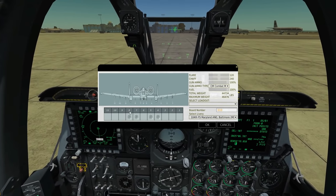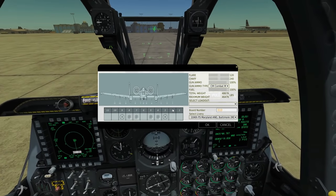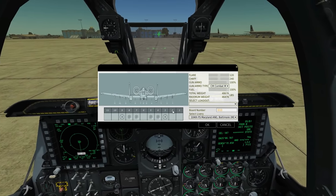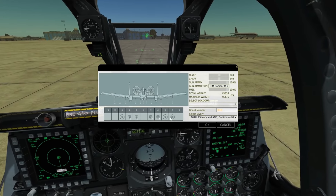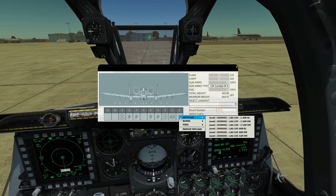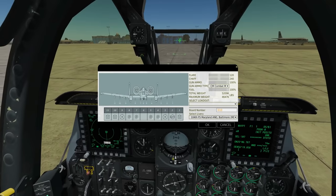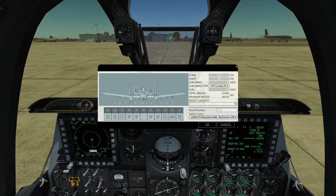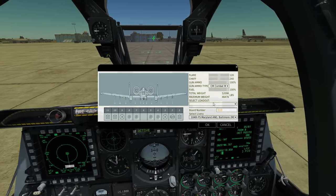On pylons three and nine, a single Mark 84 2,000-pounder. On pylon two, to make it slightly asymmetric - it doesn't matter if the loadout is asymmetric - we'll have our Lightning Pod for targeting to make CCRP targeting easier. On pylons one, ten, and eleven, we'll populate with CBU-97s. So: 12 Mark 82 AIRs, two Mark 84s, and three CBU-97s. That makes us well overweight, but who cares.